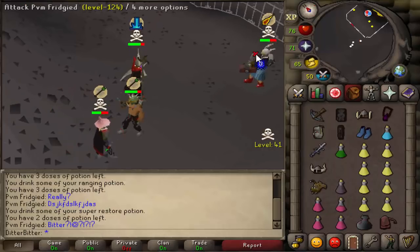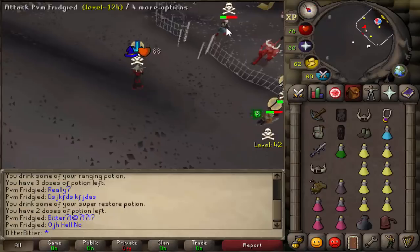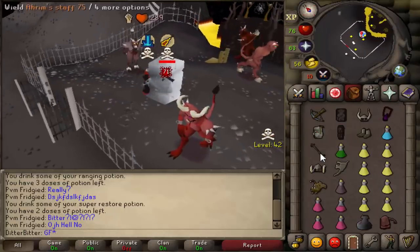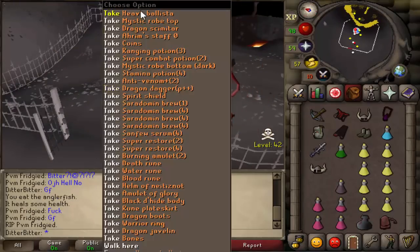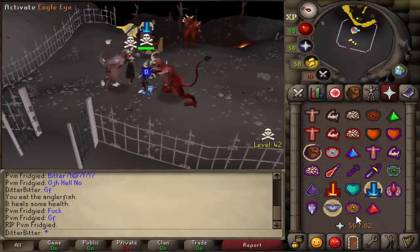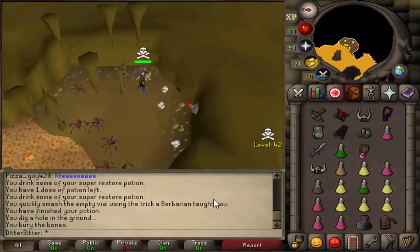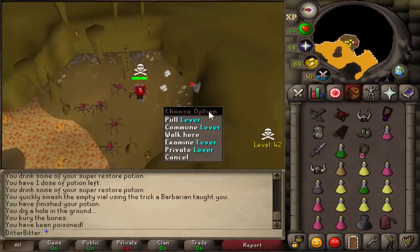Look at him — he's figured out his hero is getting PJ'd. Oh hell no — oh hell yes, dead! Good fight. Please get my loot — heavy ballista! Don't mind if I do. Good fight brother. How much loot? 1.7 mil. Say no more, what the fuck!